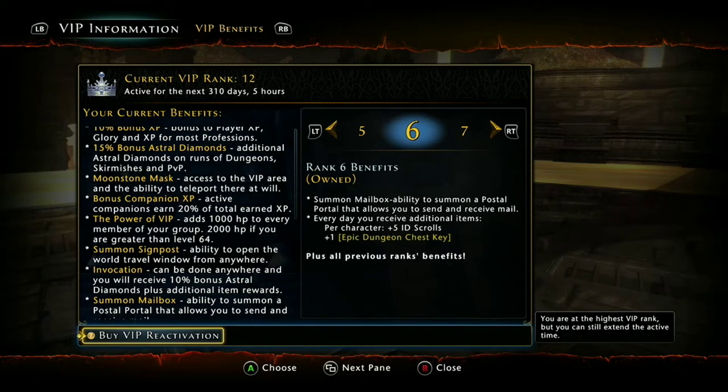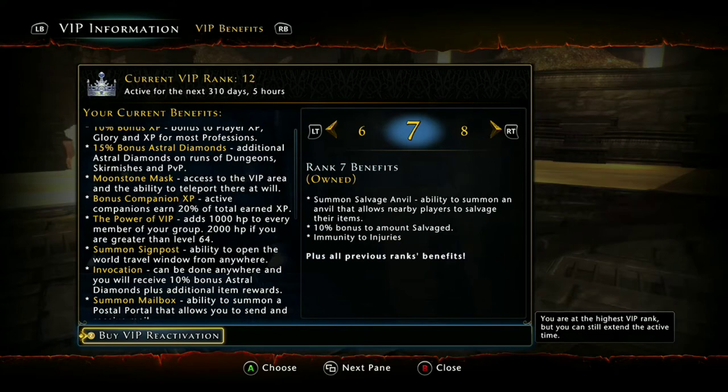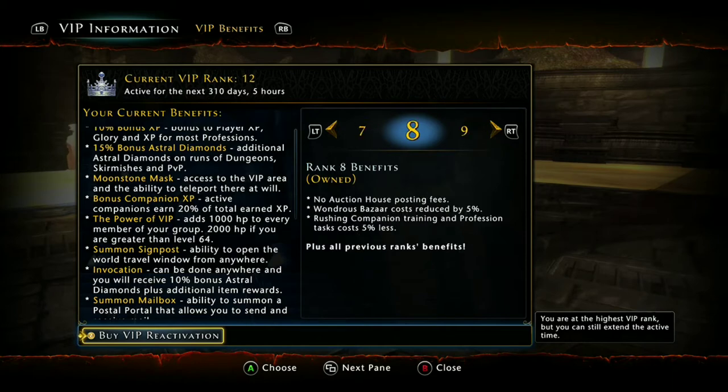Couldn't you just tell me to get all 12 ranks of VIP? Well, no, because you actually don't need all 12 ranks just to get that bonus 30,000 AD at the end of the month. The biggest thing is you're gonna be able to cut a lot of time out and get bonus AD where you didn't before. Even on rank seven, you're gonna get 10% bonus AD when you salvage items. And at rank eight, when you're posting items from lockboxes, you won't have to worry about posting fees. So if you get undercut, you can just take the item off the tradehouse and put it back up at another price. You also get discounts at the Wondrous Bazaar, which are gonna help us greatly in one of our future videos.